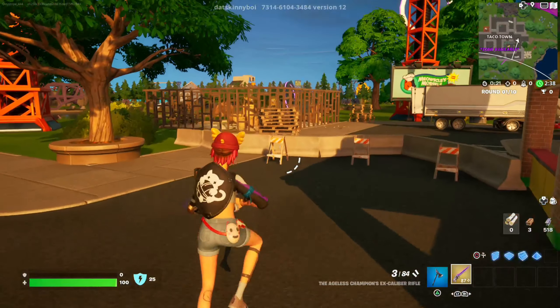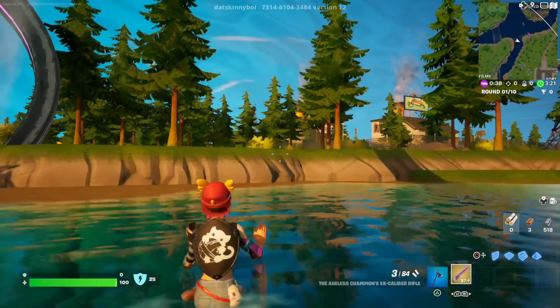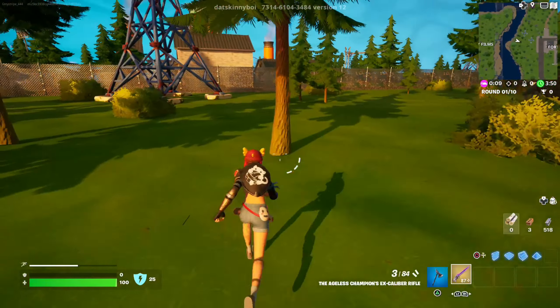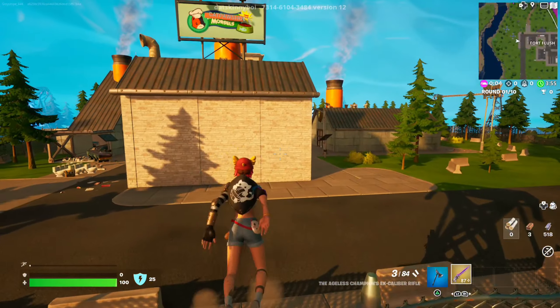And then we have this building that's being constructed — here's another slipstream thing. Then my POI, Fort Flush, is completely untouched actually. There's nothing, there's no changes to this place.